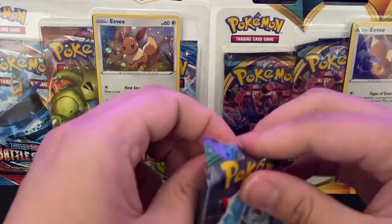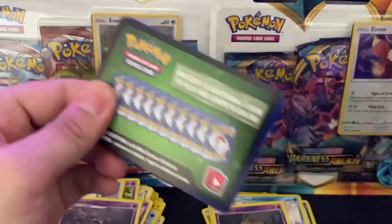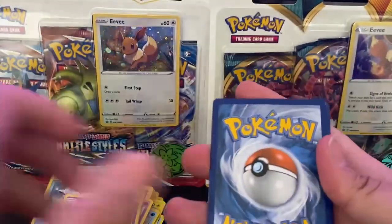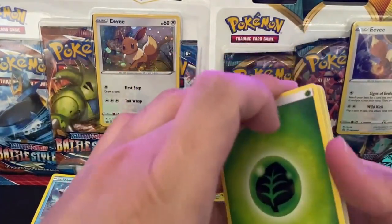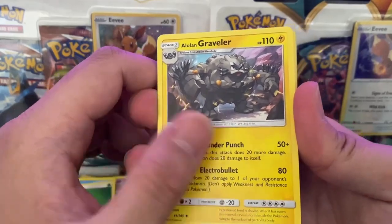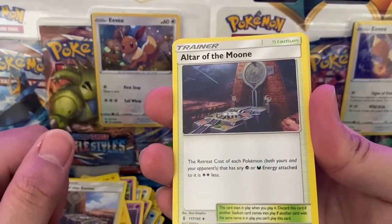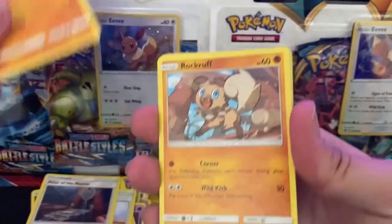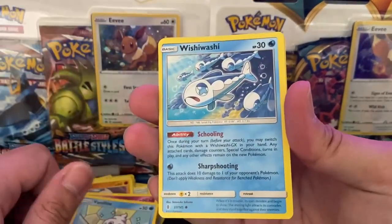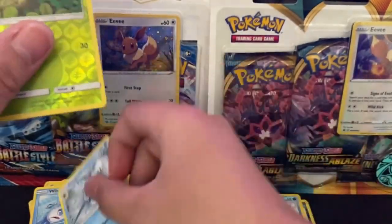Next pack. I'm just so happy opening packs because I'll be craving it sometimes if I have no packs to open. We've got a Grass Energy, Lolan Gravel — that looks cool — Altar of Sun, Altar of Moon, a Barboach, a Rockruff, a Clefairy, a Vanillite, a Wishiwashi, a Bellsprout Reverse, and a Sharpedo Non-Holo.